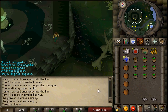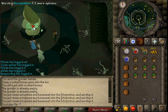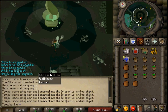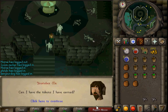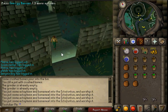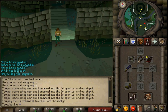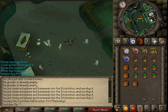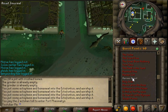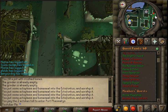After you get the bones, you go down here. You worship the Ectofuntus, and you just want to spam click this thing until you run out of one or the other, or both. Talk to the ghost disciple and he will give you your tokens. You do need a Ghost Speak Amulet for all of this. You have to do the quest — The Restless Ghost. I didn't know what the name of it was, but that's what it's called.